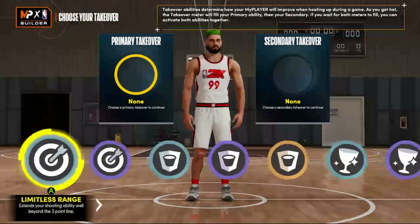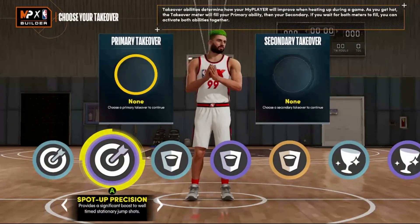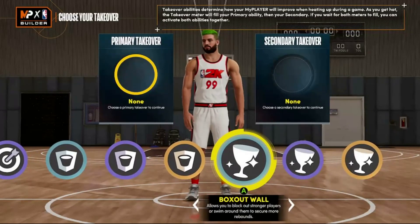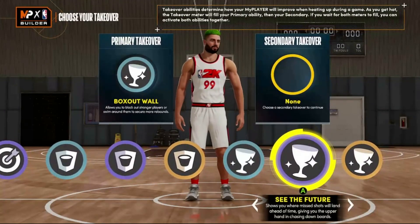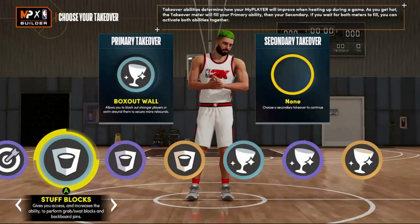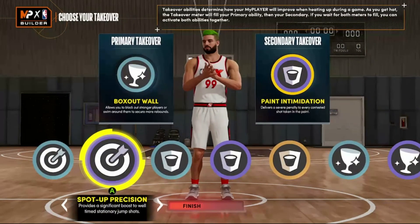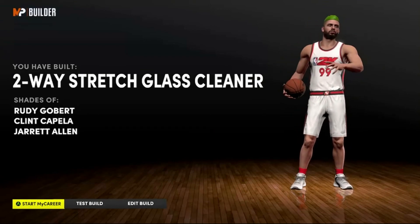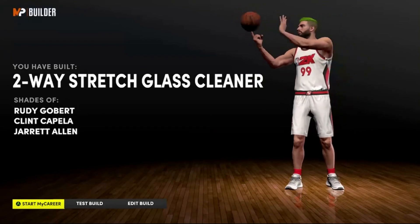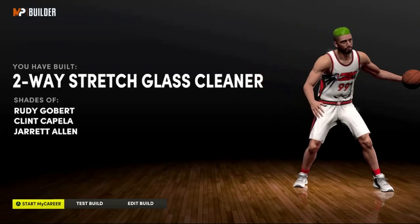If you go up for a block and they pump fake, they draw a foul on you — that's why I like paint intimidation a little more. Obviously you have shooting takeover options too, and you can go in so many directions depending on what your team needs. But I think box out wall is going to be the best choice for your primary. For this particular build I'm going to go with paint intimidation primary and box out wall secondary — two-way stretch glass cleaner. What else do you want from a center? He can play defense, score, grab rebounds, and most importantly he can shoot and spread the floor.